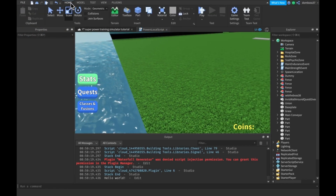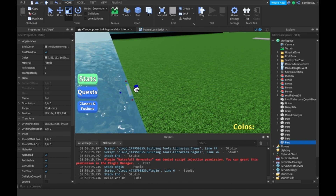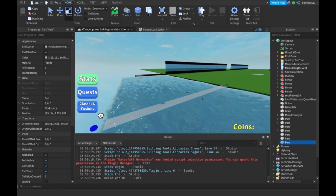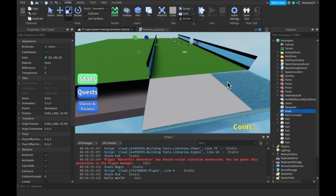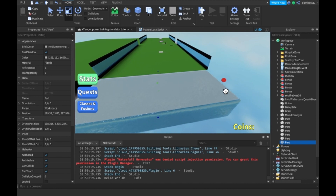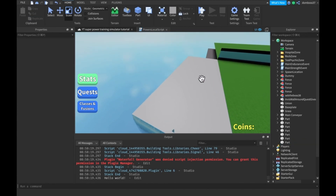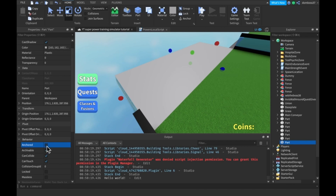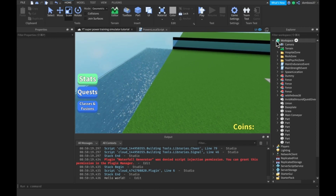So then to make the walk-on-water, all you have to do is just put a part that goes right over the water and scale it completely over the water. All we're going to have to do is just change the CanCollide property of it in a script, and it will have like an enable or something like that. We'll just set Anchored to true, CanCollide to true, and make the Transparency one.